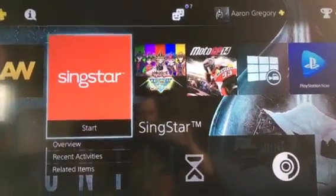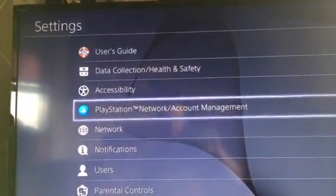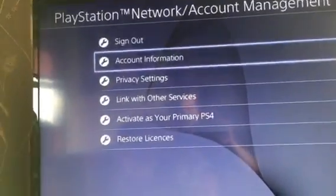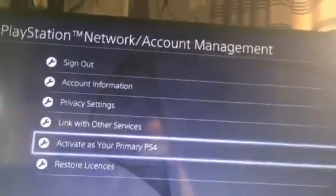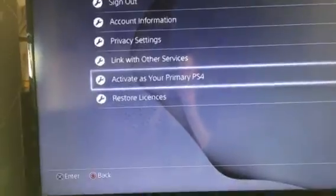They'll come to a home page similar to this. What they want to do is go to Settings, PlayStation Network, activate as your primary PS4, and then click yes — because you want to activate that as your primary PS4.